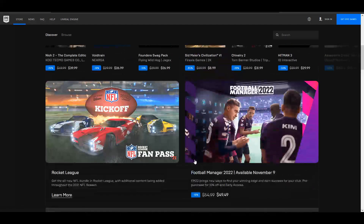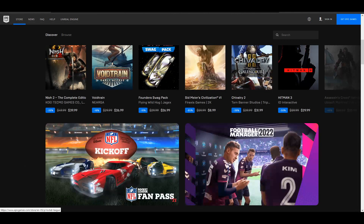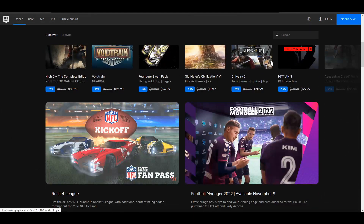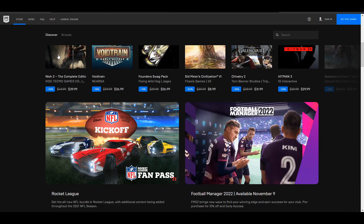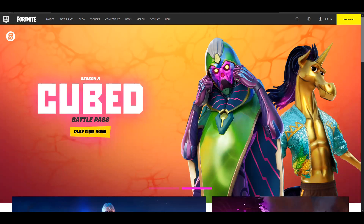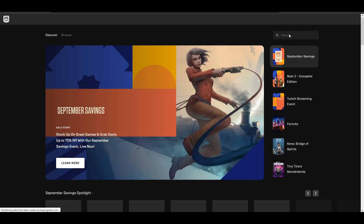It's just another platform similar to Steam where you can buy games. These types of games do have a certain standard — there are a lot of triple-A games on there. It's probably more known for Fortnite and Rocket League, which have a more stylized graphic style that tends to look very aesthetically pleasing. I clicked back here a few times through all these bright screens.